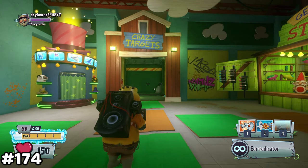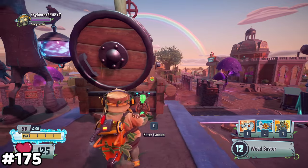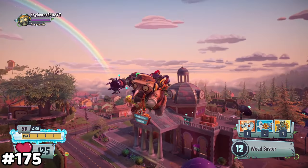Roadie Z's backpack makes a lot of noise. When flying out of a cannon, you could destroy these bushes.